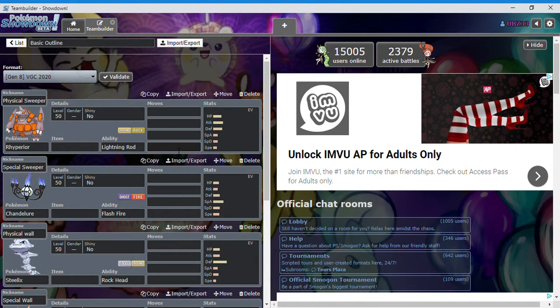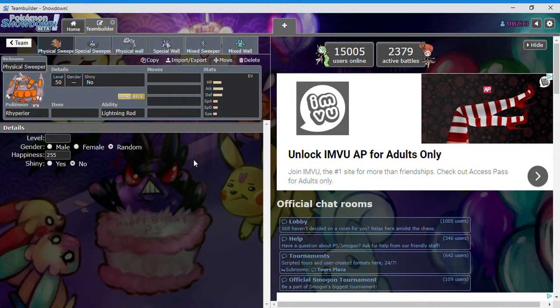I'm going to teach you guys how to structure a team. Every team of six should have a pokemon that does its part: a physical sweeper, a special sweeper, a physical wall, a special wall, a mixed sweeper, and a mixed wall. VGC is a little different because it's doubles and you can only bring four out of the six you have.